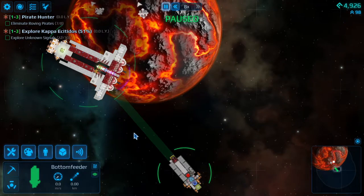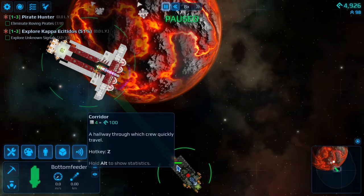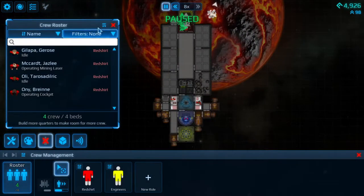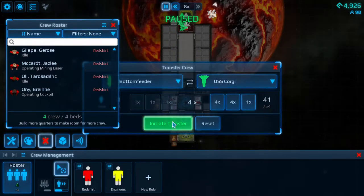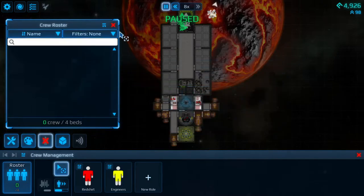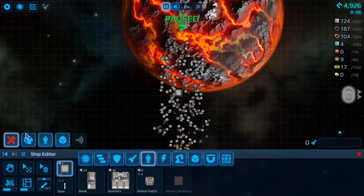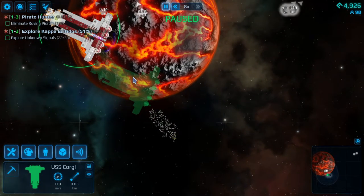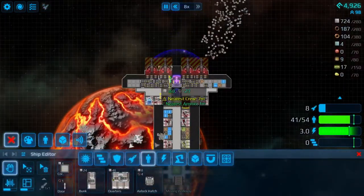Brothers, welcome back to Cosmoteer. Now you may notice we have a second ship. That ship we found, we tried to make it into an industrial ship. I played around with it a little bit. Right now, two ships doesn't seem that helpful, so I'm actually going to transfer everybody back. Let's get them all back on the main ship. We'll go ahead and abandon ship right now, send everybody back.